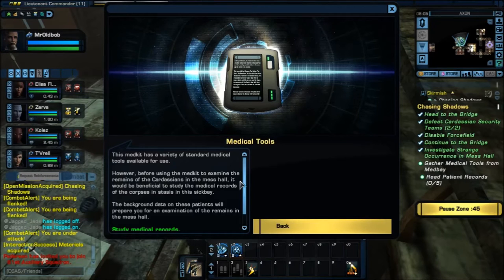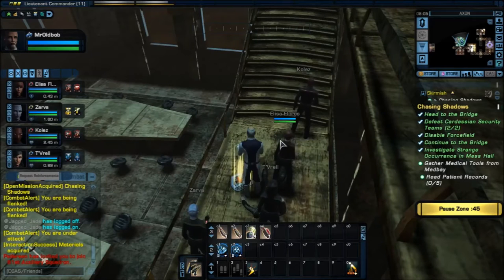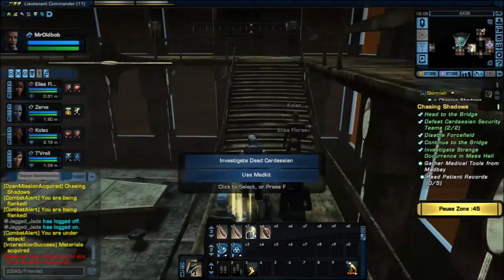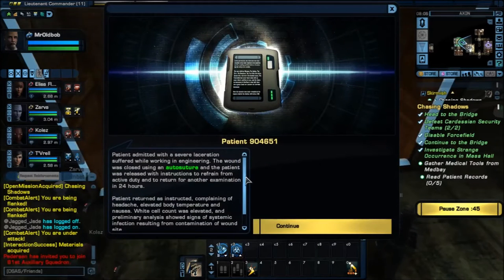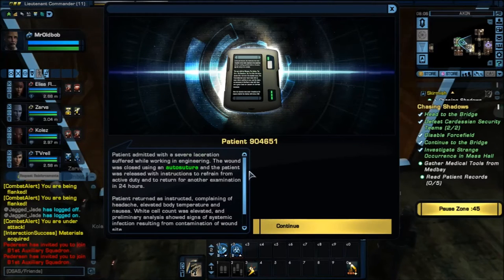Medic kit has a variety of standard medical tools. Before using the medic kit to examine the remains of the Cardassian in the mess hall, it would be beneficial to study the medical records in the sick bay. The background data will prepare for the examination. So let me go investigate and see. I got the medic kit. Probably these are medical — these are the sick bay here. Patient admitted with several lacerations suffered while working in engineering. This wound was closed using an auto suture. When they do these, the clue text appears in green — auto sutures are used for closing wounds.